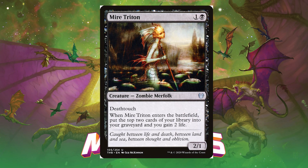Next up is Myr Triton — for one black and one generic you get a zombie merfolk that is a 2/1. It has deathtouch, and when it enters the battlefield you mill two cards and gain two life. Originally printed at uncommon in Theros Beyond Death and getting downshifted to common, it's exciting to see some merfolk at common, though the zombie creature type is probably a bit more relevant.